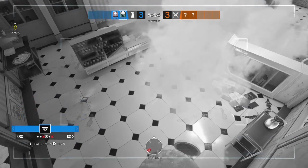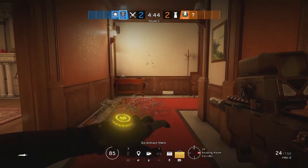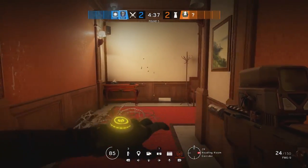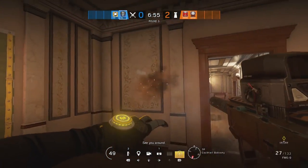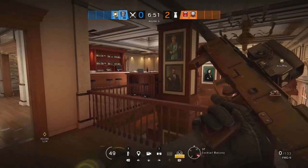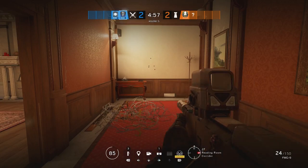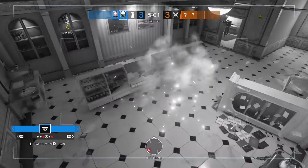Most movement types are safe to use. Leaning and changing stance don't interfere with the cloak, neither does reloading. Walking is completely cloaked, but sprinting will cause the glitching to show up. Surprisingly, you can even shoot your weapons while cloaked without losing it like Vigil does — this will result in the glitch distortion, but the cloak itself doesn't shut down. Same thing with using a melee attack. It's just pretty hard to outright disable the cloak entirely. You can even deploy your secondary gadgets and they'll just appear seemingly out of nowhere.